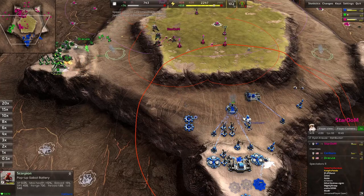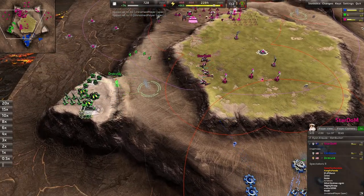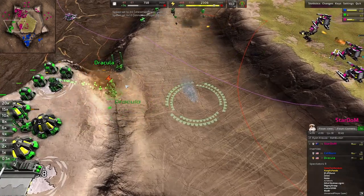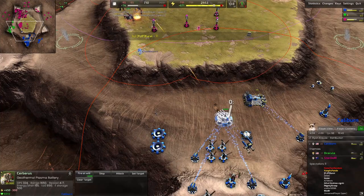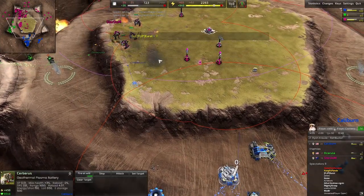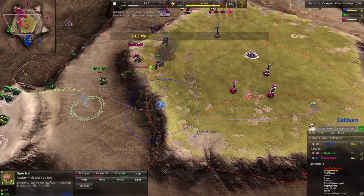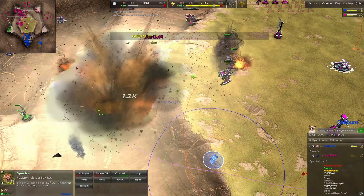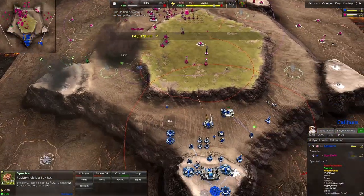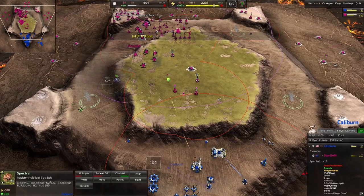Some pop-ups coming up here for Kelly Burn - geothermal, plasma battery, and he's got a radar bomb. Nice - Dracula's going to go down. So it's one vs one now: Stardom vs Kelly Burn. Stardom should have ended him while he had the chance.